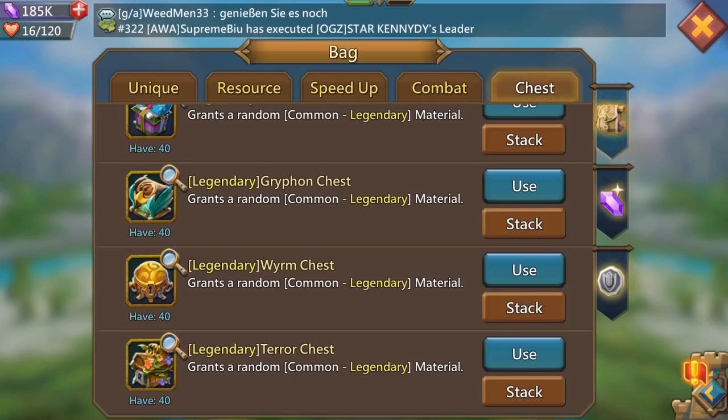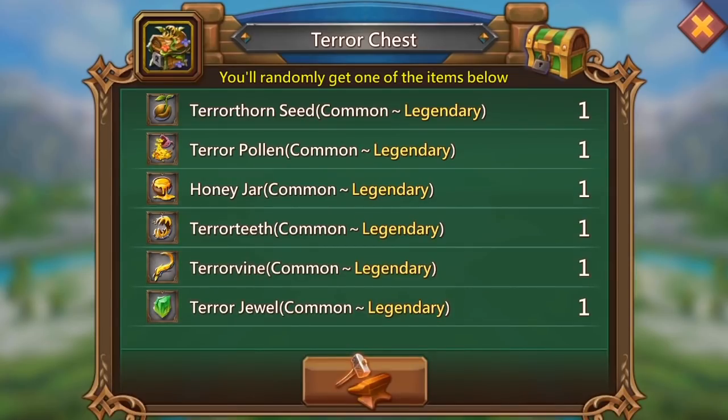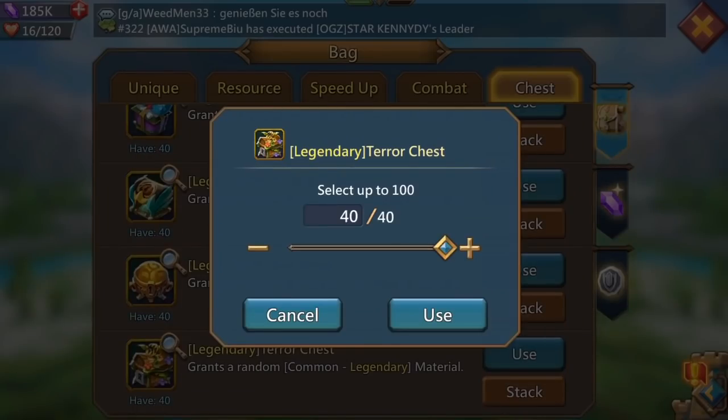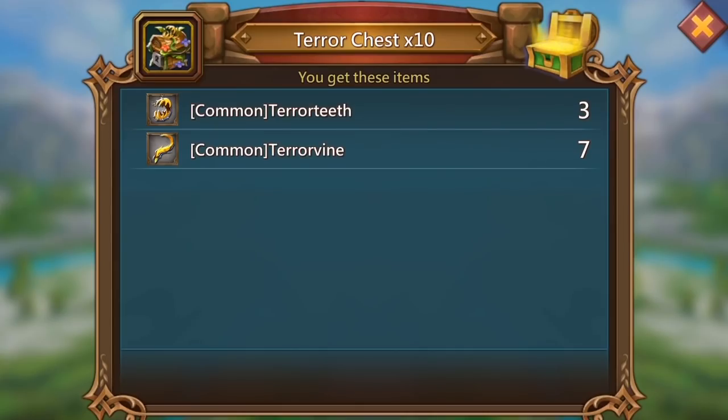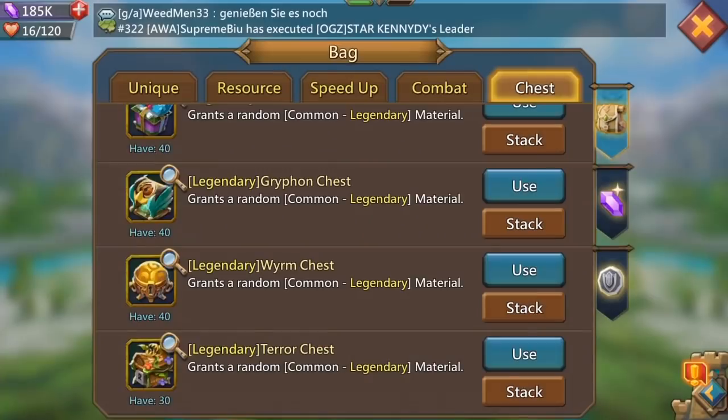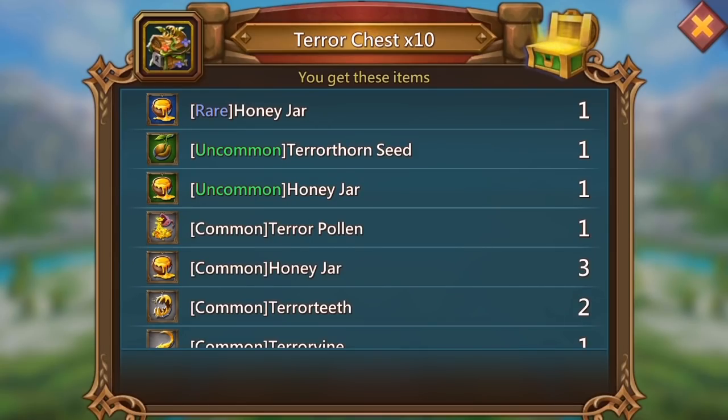Terror chest now. I do have a purple terror vile and to level that up you need the terrathorn seed - they're actually quite difficult to get. The five dollar pack for this particular chest is pretty good because it comes with like 120 boxes and 30 of the ultra rare at the five dollar level, so it's pretty good. Let's see if we can pull any seeds. Starting off with nothing.